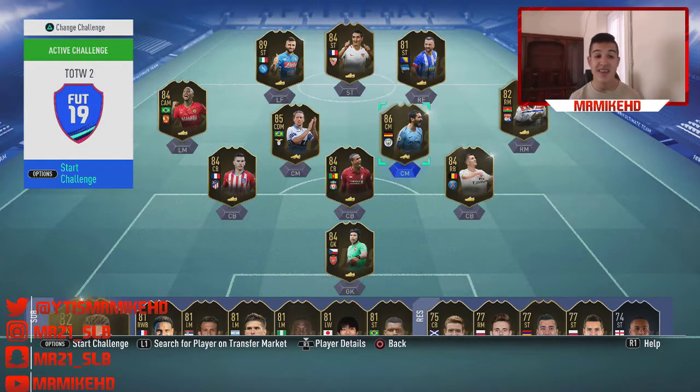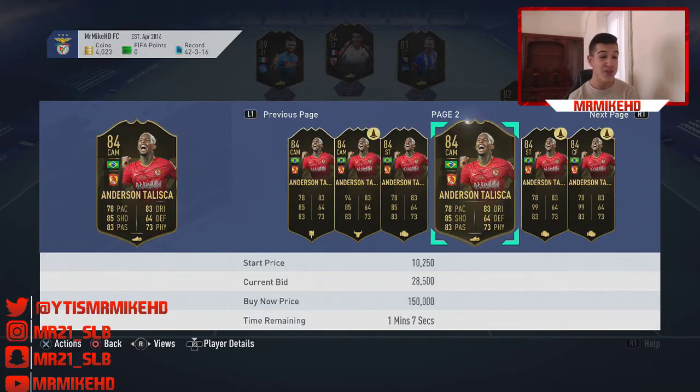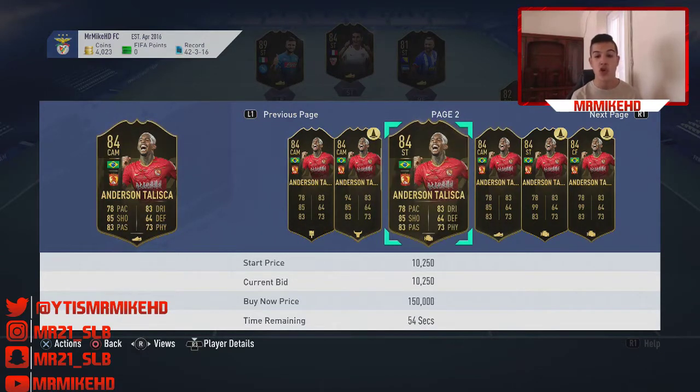Our next player is Anderson Talisca, 84 rated CAM card. He's only going for around 30,000 coins. I can easily see this card being 50,000 to 60,000 coins in a month's time. Brazilian in the Chinese League, highest-rated CAM in the Chinese League and one of the highest-rated Brazilian CAMs. He's got links to other players and people might even play him as a striker. Look at those stats — absolutely insane. Go pick him up if you've got the coins.